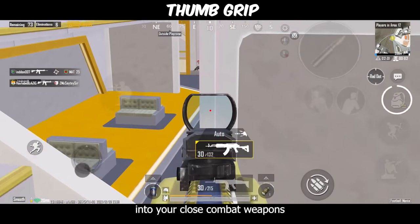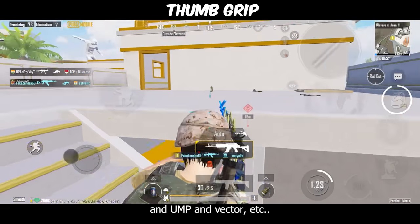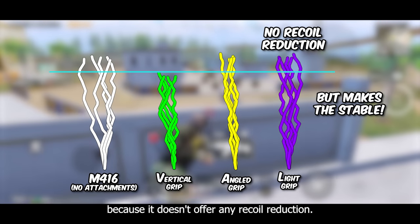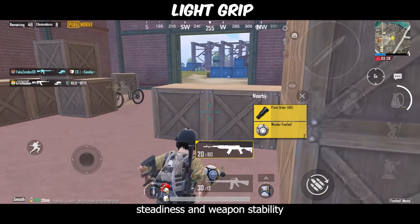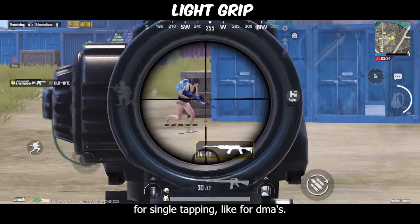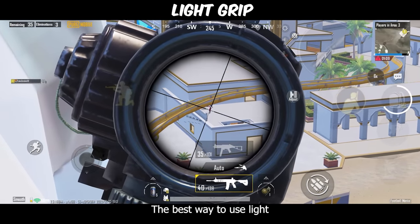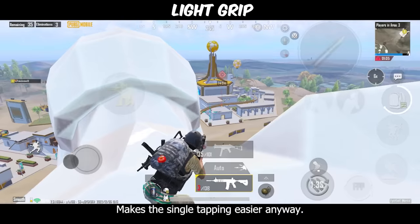You can equip the thumb grip on close combat weapons like the M762, UMP, Vector, etc. Now moving on to the light grip — this is a very interesting grip because it doesn't offer any recoil reduction. What it does is increase weapon steadiness and stability after every shot, so it's good for single tapping, like for DMRs. The light grip is the least powerful grip in PUBG Mobile; the best way to use it is with the SKS, where it makes single tapping easier.